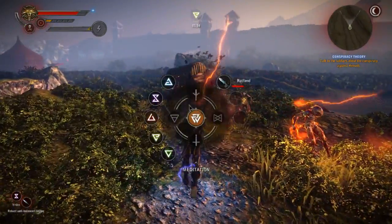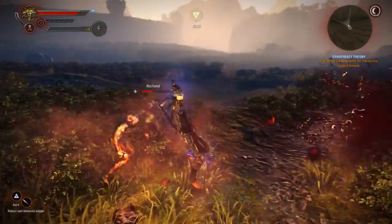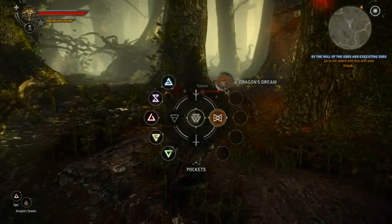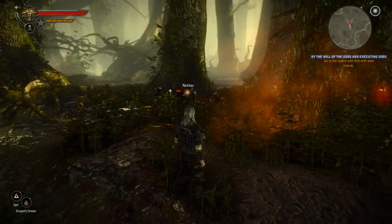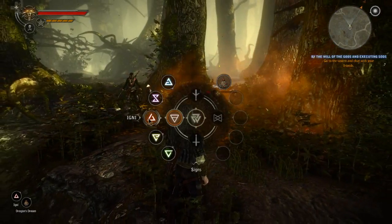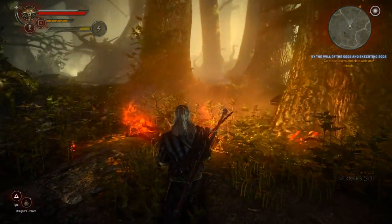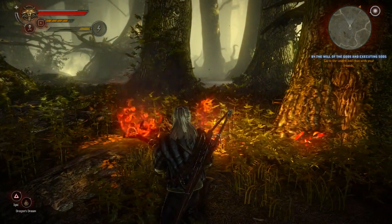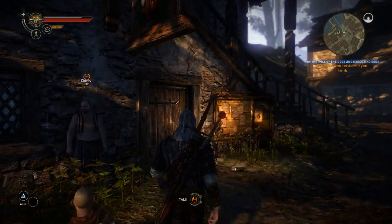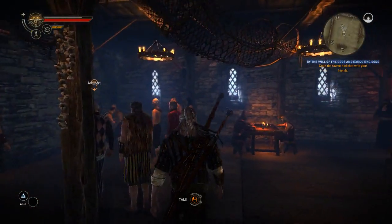Don't forget that you can create your own unique fighting styles by mixing up stances of your sword, magic, and items. Imagine a situation where you throw a bomb into an entire group of enemies — it spreads out a flammable gas, and then you cast the Igni sign which sets them on fire. And in case you do not care about strategic combat in Witcher 2, you might just head on to the tavern and punch somebody straight in the face.